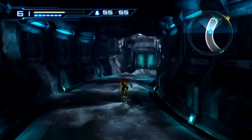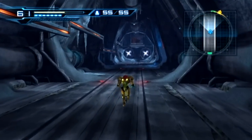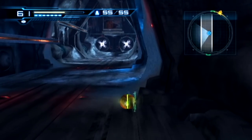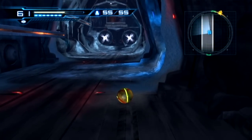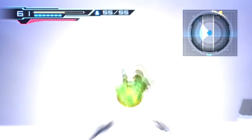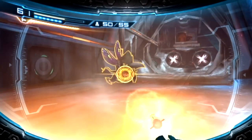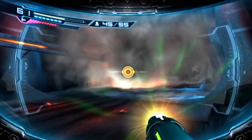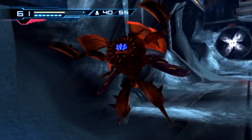We're about to face off against another Desprakian. Maybe this time I can dispatch him quickly like I was describing earlier. Power bomb, get out of Morph Ball mode, go into first person mode — there we go. Super missile, another super missile, another super missile — and he's done. That's how you do it.